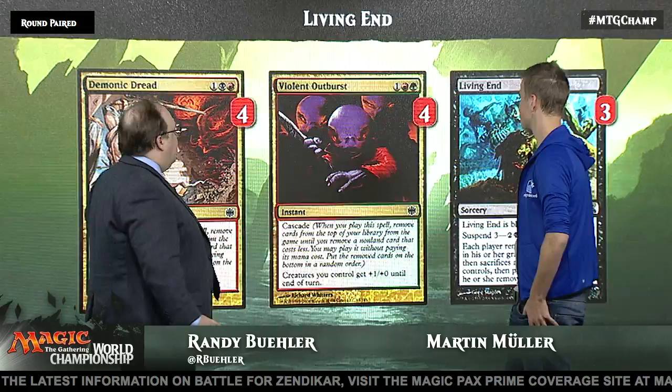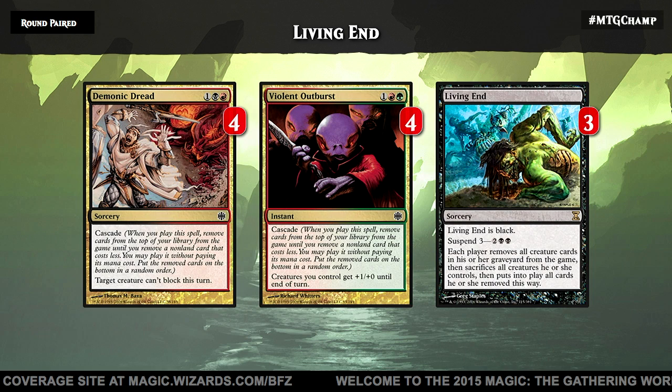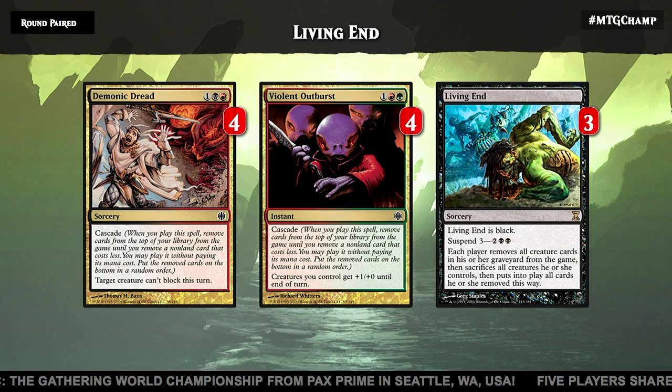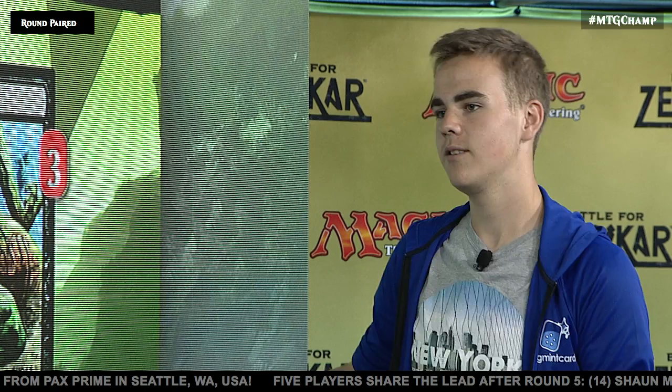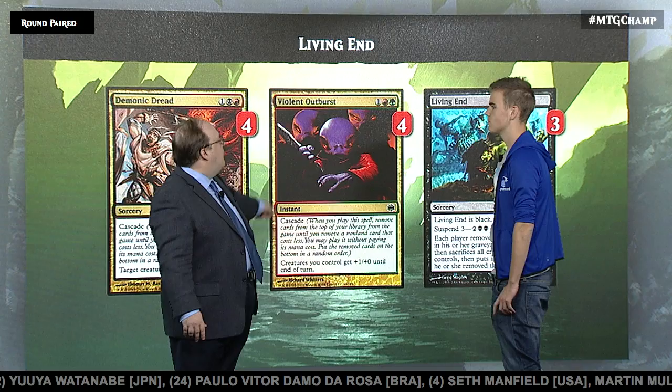Let's look at the way this deck works. The key card, obviously, is Living End. The deck works by casting Living End, but you don't really want to draw it — it doesn't even have a casting cost, so you can't just cast it. You have to suspend it and wait three turns, which doesn't really work. So instead we have cascade spells, because if you hit it on cascade you can cast it even without a mana cost. If you cast Demonic Dread or Violent Outburst, the result is cascading into Living End. There's nothing in the deck that costs less than three, with the exception of Living End itself, which counts as zero for cascade purposes.